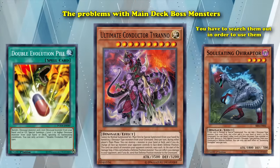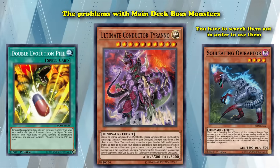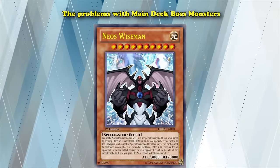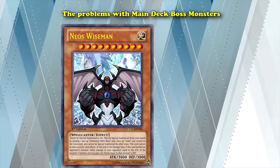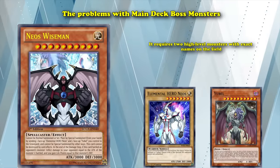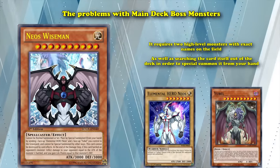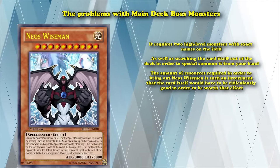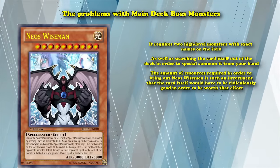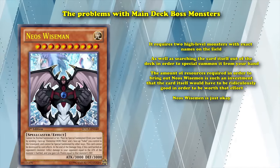And if they have specific requirements, then it's even harder to bring them out because of all of the resources required in order to get those specific materials. Take Neo's Wise Man for example. This card is infamous for being an absolutely terrible boss monster, because it requires two high-level monsters with exact names on the field, as well as searching the card out itself in the deck in order to special summon it from your hand. The amount of resources required in order to bring out Neo's Wise Man is such an investment that the card itself would have to be ridiculously good in order to be worth that effort. And Neo's Wise Man is just okay.